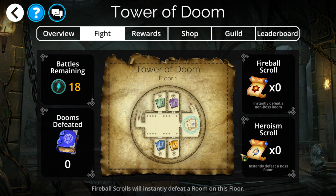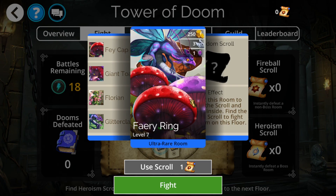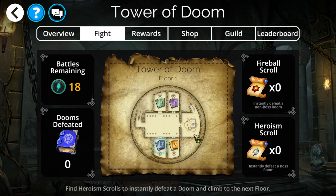Do keep in mind when you use a heroism, you have to make sure to have done any of the important rooms first. For example, if there's a fireball on one of the rooms, you wouldn't simply want to heroism the entire floor. You'd want to go take the fireball first, then use the heroism to clear the entire floor, allowing you to skip the unlock room.